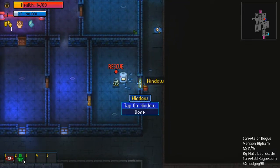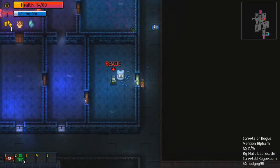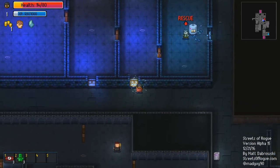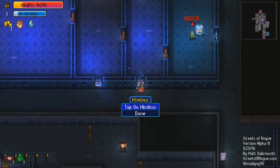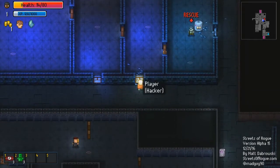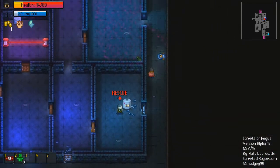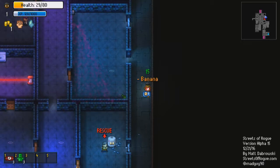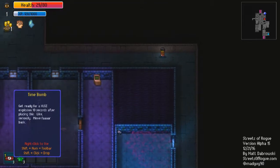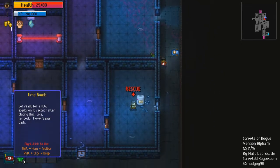Can I break in? Window — can't open the window. Can I break that? Well, I'm not sure what to do. I guess I need to find another way in. But for now, I need to heal myself. There we go. Wait, is that dynamite? Oh! Time bomb! You know, this could be easy.